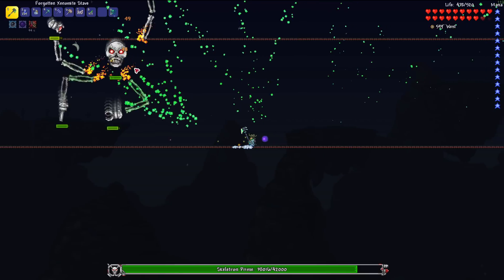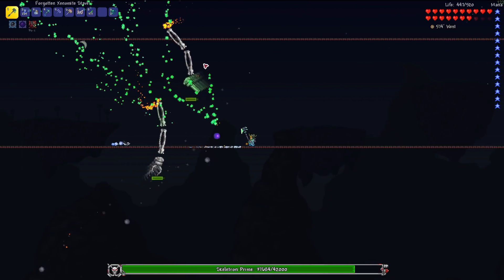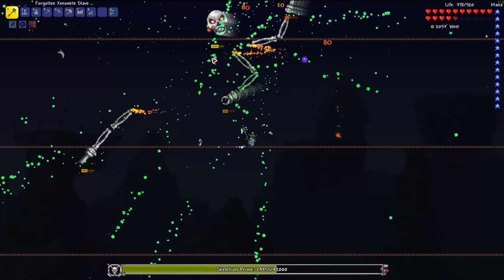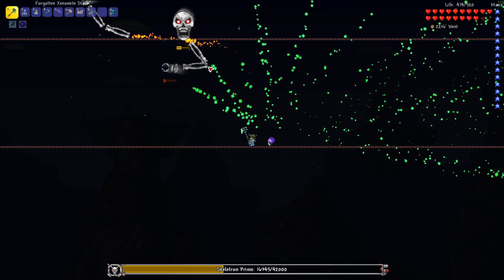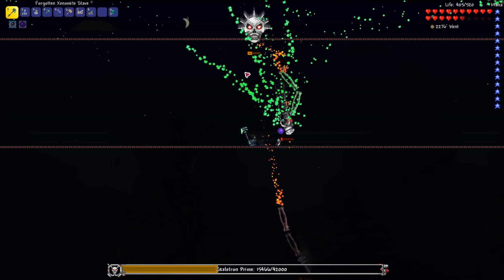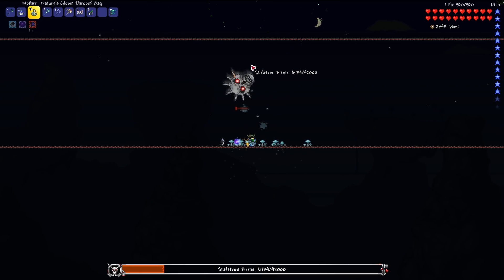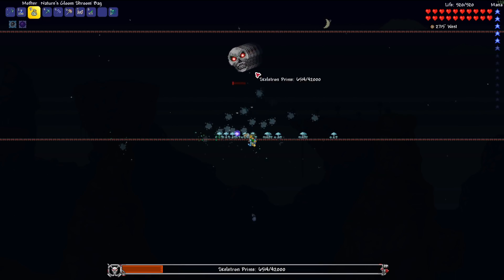I managed to lose that fight but I really don't want to do the Destroyer first, so I'm going to settle on Skeletron Prime and test out the Xenomite Staff. I also need to fight the Goblin Army to get the Goblin Tinkerer. The turret is almost dead, which is going to help simplify the fight, but it's been another night and I had to use a Night Potion to keep it dark — this is just honestly annoying more than difficult.